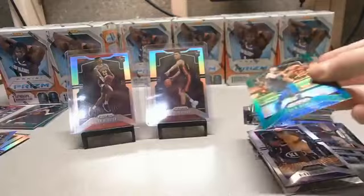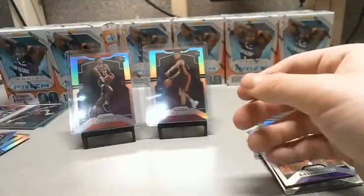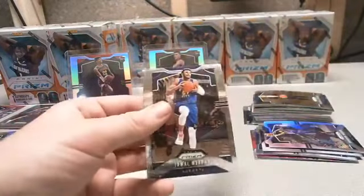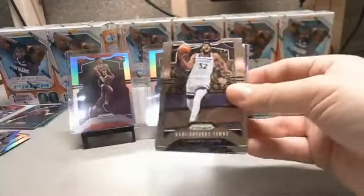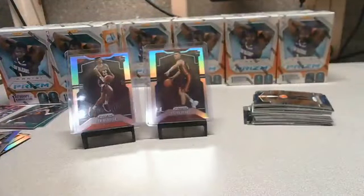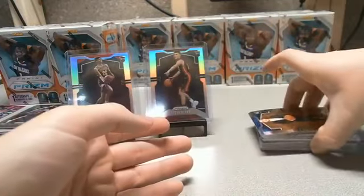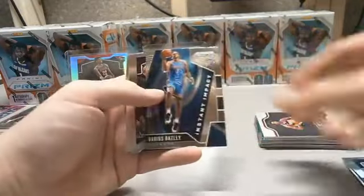Continuing box five: DeMarcus Cousins, Weatherspoon rookie, Brandon Ingram Silver with the Pelicans, Karl-Anthony Towns, Jaylen Brown, Marvin Bagley III Purple Wave, and Evan Turner. That is box five. Box six: Svi Mykhailiuk Pistons rookie, Darius Bazley, Brandon Ingram, Kawhi Leonard Dominance, Will Barton.